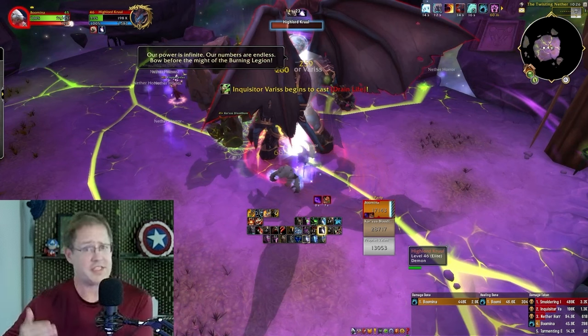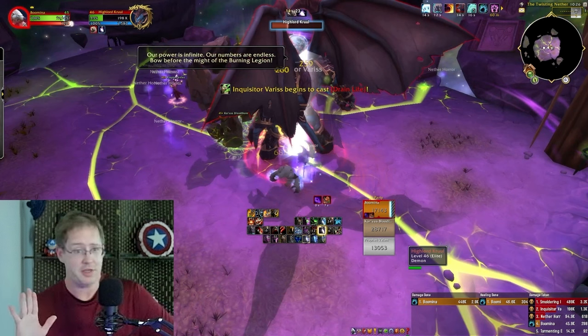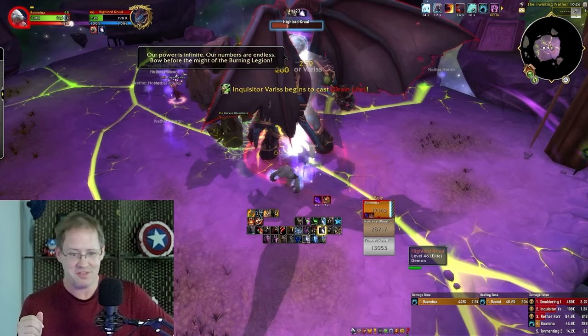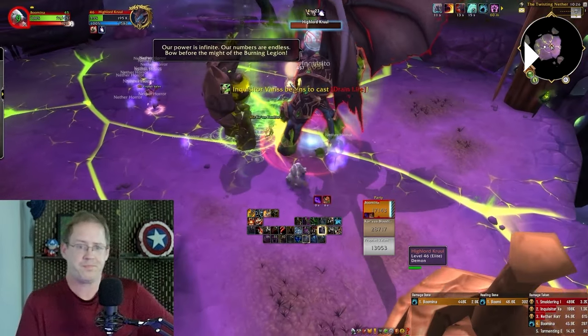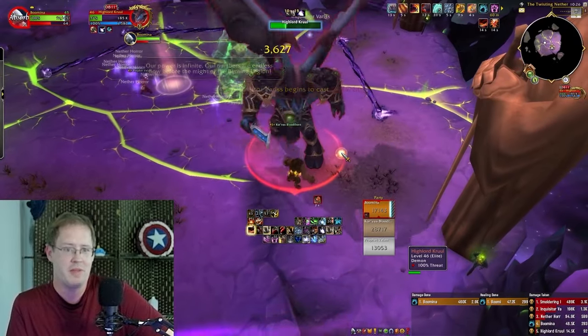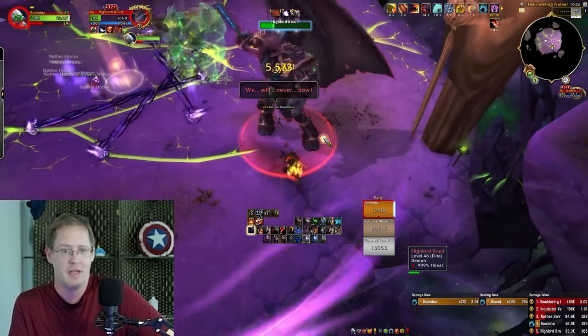You're going to see me kiting — getting distance from Cruel helps for when he jumps, because you have a little more reaction time to get out of that puddle. He does seem to be more Void Bolt-spammy when nobody's in melee range, and he will nuke down Velen. Even Korvos can die — you can get him killed with the add AoE cast, so don't do that.